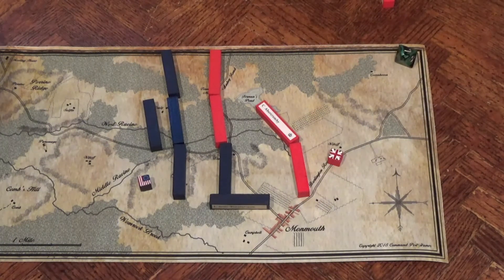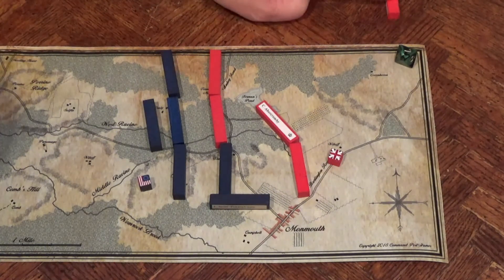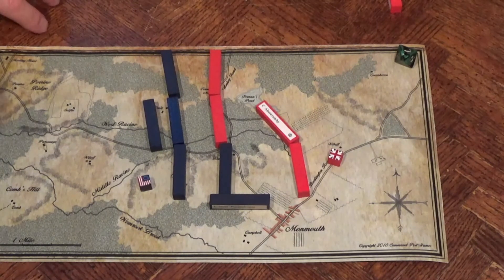Turn 7, the last turn of the game. At this point the British are behind — they've lost two blocks and the Americans have not lost a block. So this is going to go down as an American victory unless the British can make the Americans pay. This means the British want to go second, not first — they want to go second so they can choose the battles. The Americans have to show their hands first.